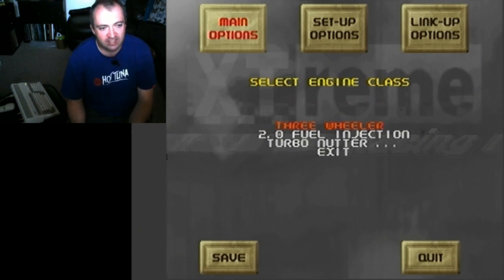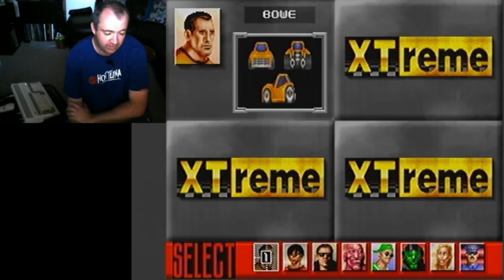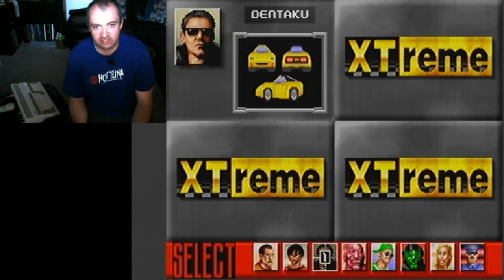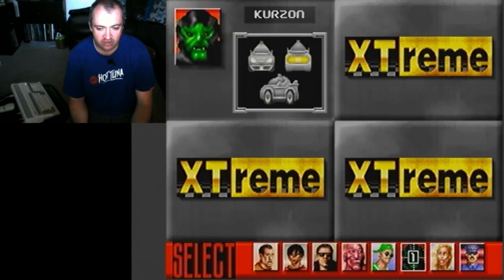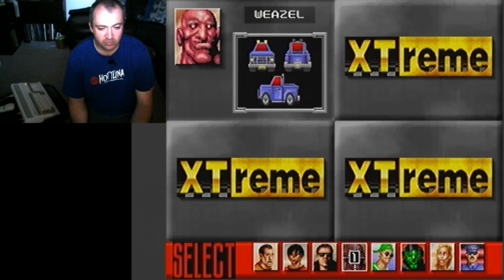Then we get to select the engine class. This is a bit like Mario Kart where you have your 50cc and 125cc. We'll stick it on the middle one — that's closer to the 100cc in Mario Kart. Personally I find this speed the most fun. Each player has slightly different attributes: some cars are fast, some slow, some accelerate quicker, some have better grip. I actually find the first guy is probably the best all-around.